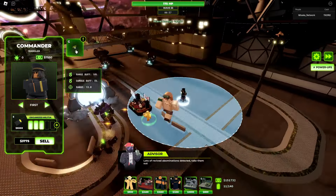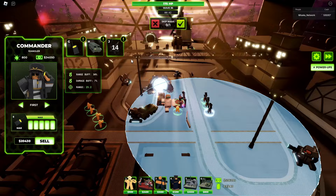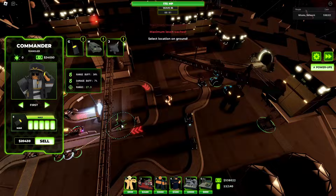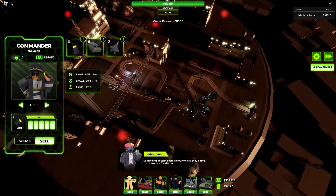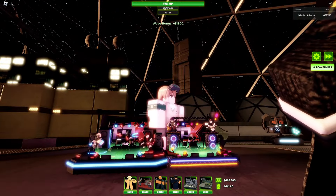The last Commander level is expensive, but the range buff, passive damage buff, and base range all increase significantly. The main highlight is the Airstrike ability — the same one from the power-up, spawning a jet that delivers an airstrike. It has infinite range, meaning you can send it far beyond the Commander's own range to any point on the map.